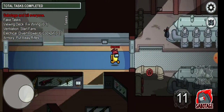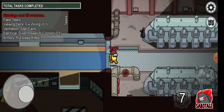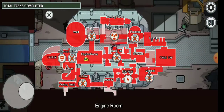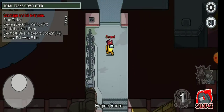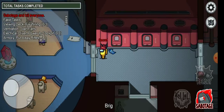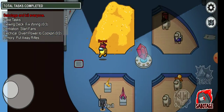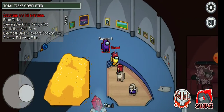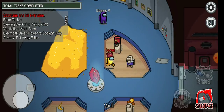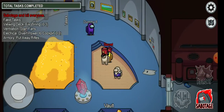Next we're going to the Vault. The Vault is a very good place to hide. The first reason is there's a giant lump of gold where you can hide right behind it. You can also check against the wall, and you can blend in with the dummies over here and hide behind them.